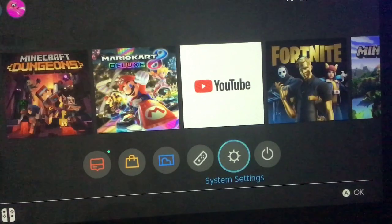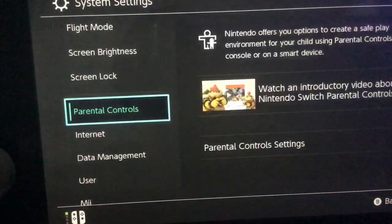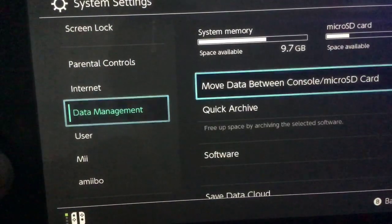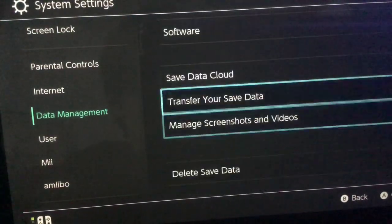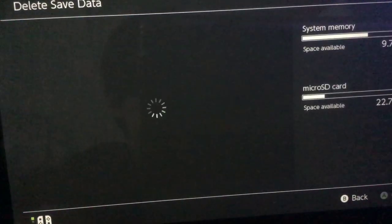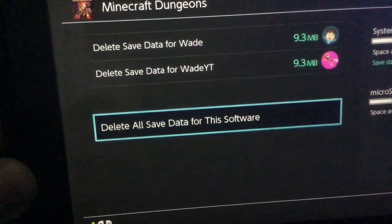So what you have to do is head over to System Settings. Scroll all the way down to Data Management. You don't want to do this if you don't want to. You go to Delete Save Data, you delete your save data, and it works. Trust me, it does.